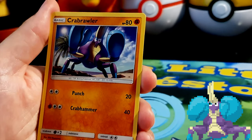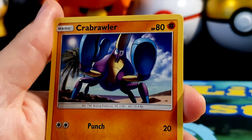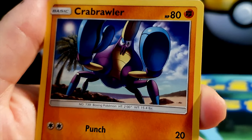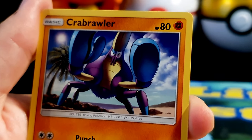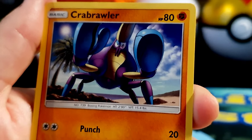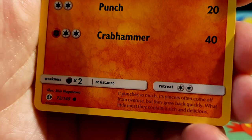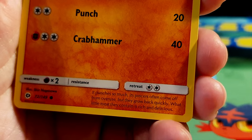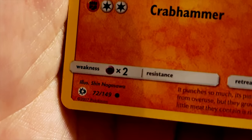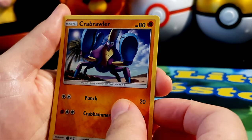Never seen this one before — Crabrawler! HP 80, fighting type, a boxing Pokémon. Look at that eye — I would not want to tangle with Crabrawler. Two moves: Punch for 20 damage and Crab Hammer for 40 damage. Weakness to psychic types. It punches so much its pincers often come off from overuse, but they grow back quickly — and the little meat they contain is rich and delicious. Illustrated by Shin-ichi Higashiyama.